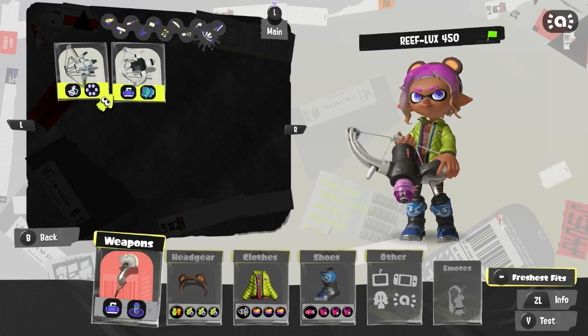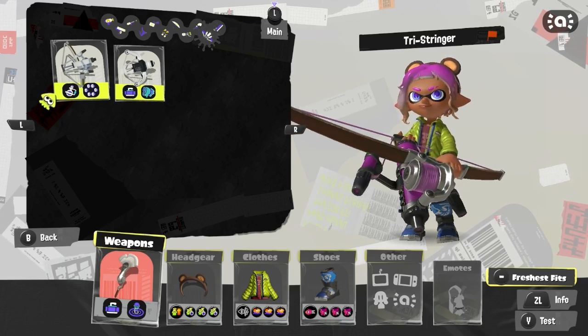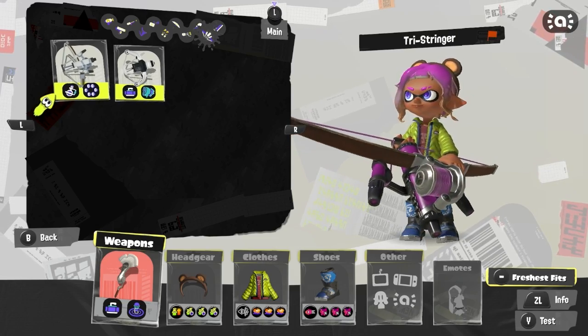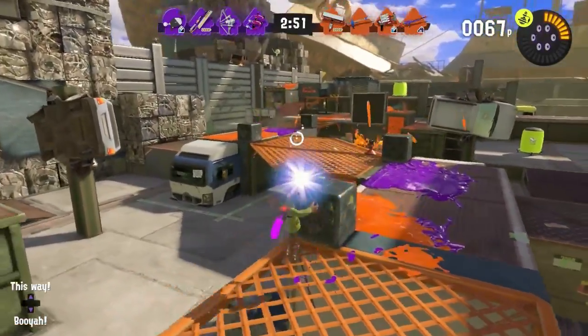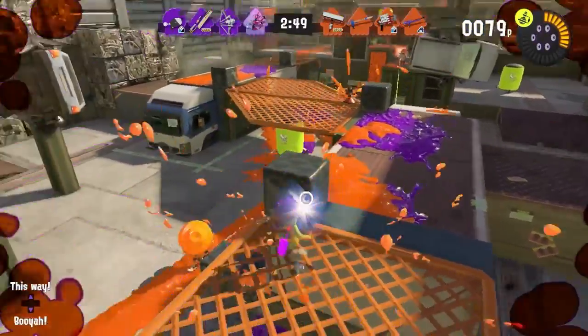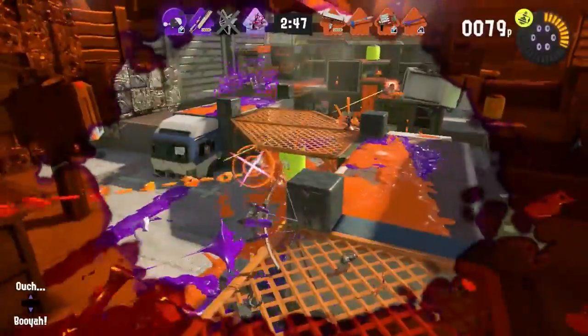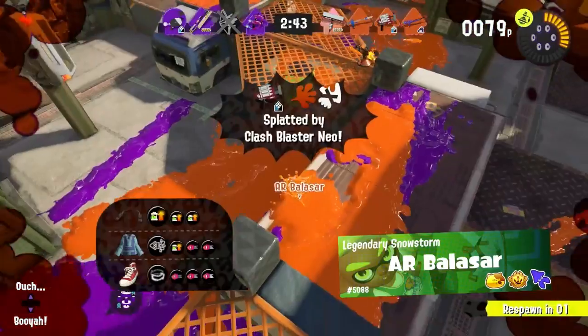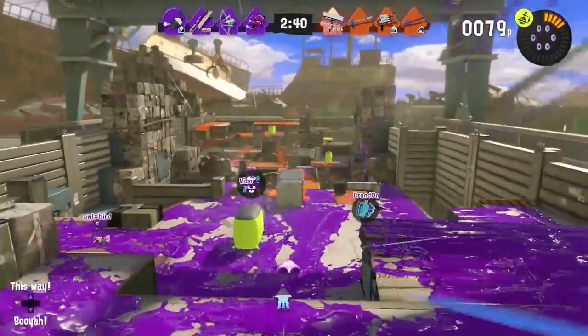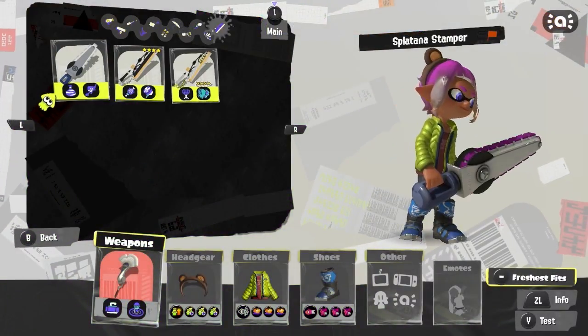For stringers, I'm going with the base Tri-Stringer. The weapon is very good at getting chip damage, Toxic Mist helps with providing support and getting assists, and Killer Whale does the same. It's essentially like a long-range version of the Splattershot Nova — it breathes chip damage and support, which pairs really well with Opening Gambit.